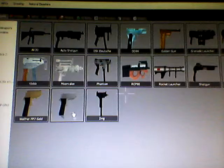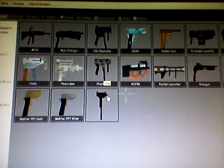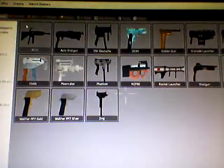And last but not least, we've got the Walther PP7 Silver — the not-bad version of this. Still doesn't work on G-Man for some reason. And last but not least, we've got the ZMG, which is like the Uzi but in a completely different version. Let's see how far this thing is. This thing packs way more power than the actual Uzi. Apparently it packs a lot more power than the Uzi.